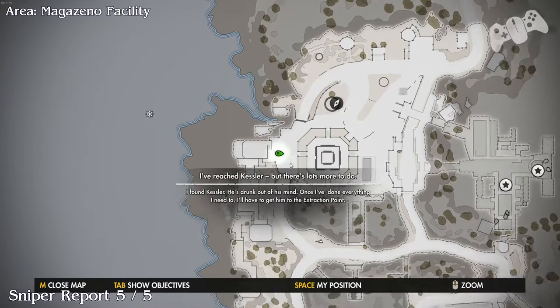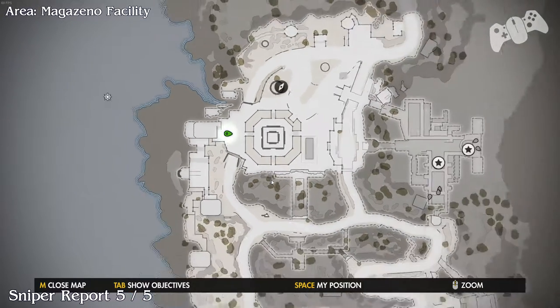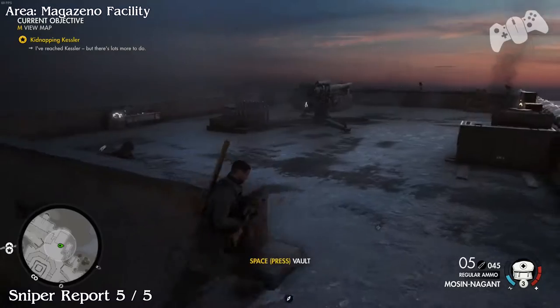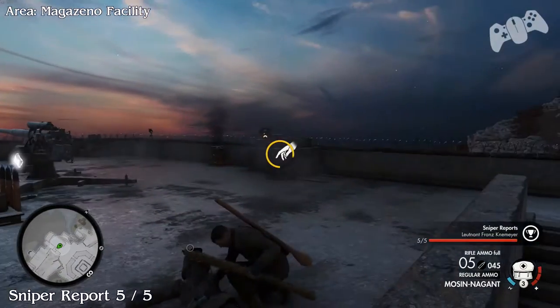Sniper Report. On the very left-hand side you should see a sniper on top of the bunker. Make sure you kill him and search his body for the sniper report. That is the final one of this level.